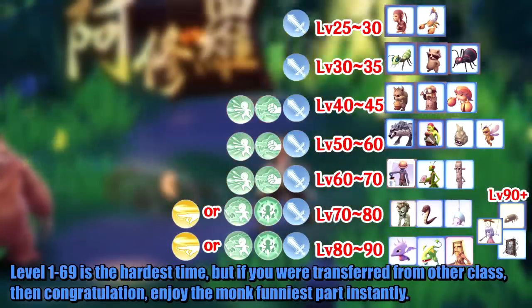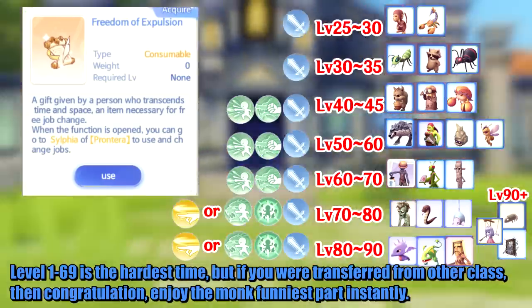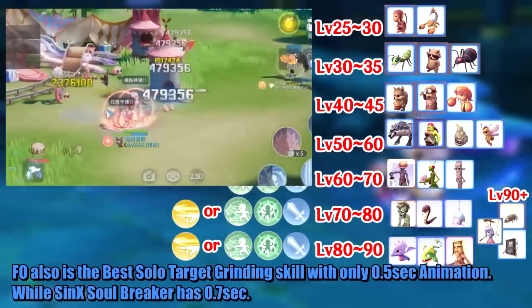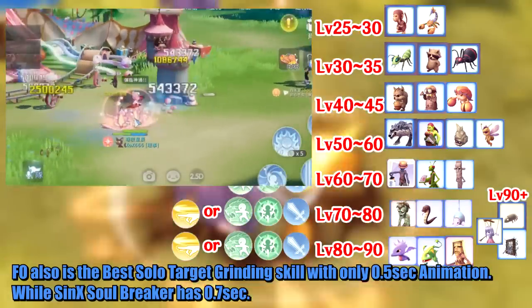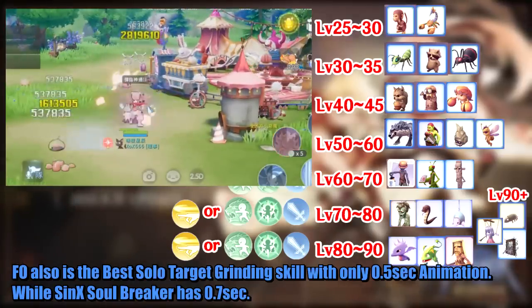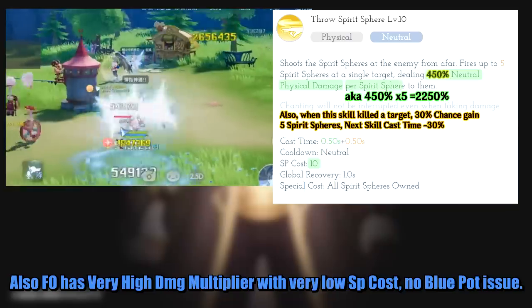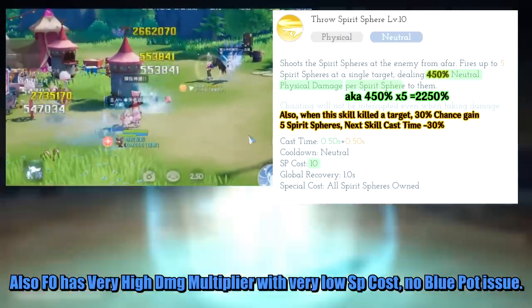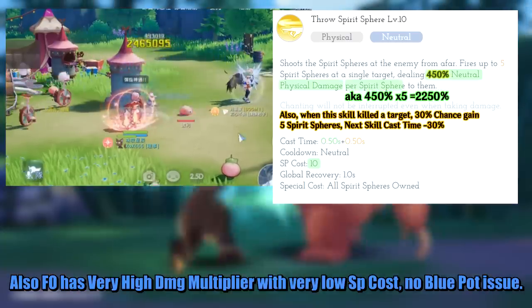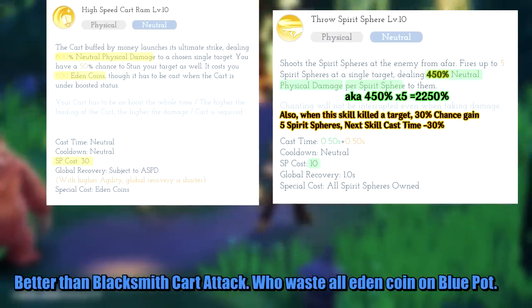Level 1 to 69 is the hardest time, but if you transferred from another class, congratulations — enjoy the Monk's funniest part instantly. Throw spirit ball is the best solo target grinding skill with only half a second animation, while Assassin Soul Breaker has 0.7 seconds. It supports elemental converter to deal bonus damage, and has a very high damage multiplier with very low SP cost — no blue pot issue. Better than Blacksmith's cart attack, who wastes all their zeny on blue pots.